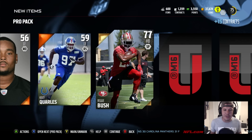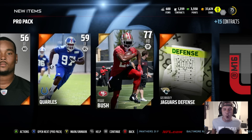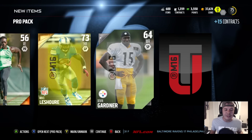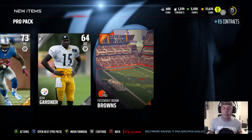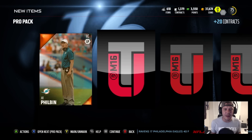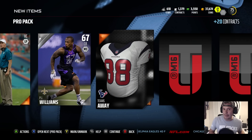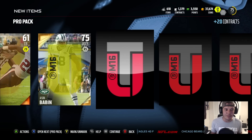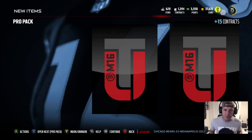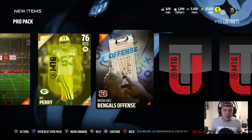Reggie Bush — boom! 20,000 coins right there, that is a great pull. Now I'm making coins and I'll be able to do more sets. That was my problem — I didn't have enough coins to get the last couple cards I needed. Now I'm pulling tons of value. Gonna definitely knock out some more sets tonight. Somebody mentioned Brian Finneran, so we might get him tonight too.